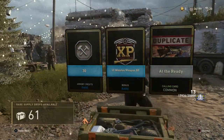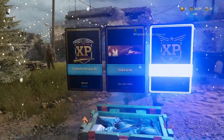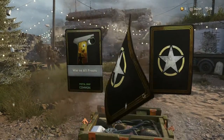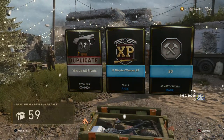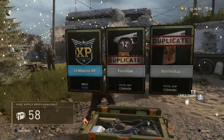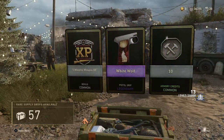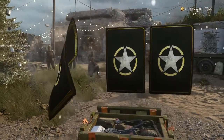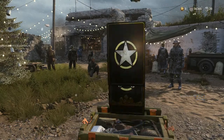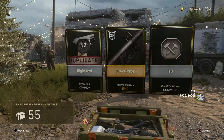We've got Rares, we've got Commons, and more Duplicates. Traditionally throughout my Supply Drop openings, I've always had better luck with the Commons in getting Epic and Heroic items over the Rares. But hopefully that doesn't hold true today. I'd like to see a couple variants in my Rare Supply Drop loot. Legendaries — White Wolf, Armory Credits. Another Rare and a couple Commons, which I already have. There's another Epic — Stove Pipe Panzer, cool, I don't have it yet.